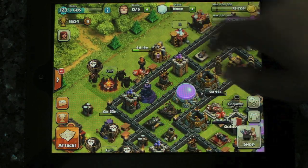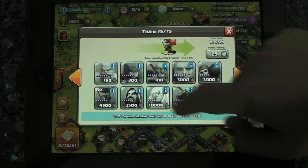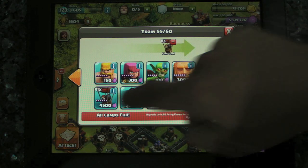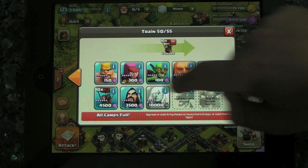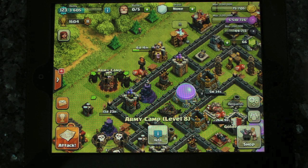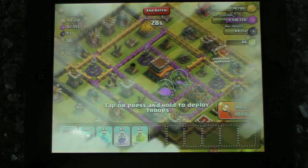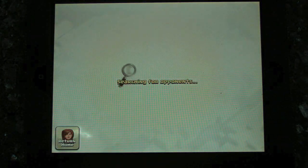I think I might queue some balloons. I'm popping out for dinner tonight, so I might just build some balloons on the way out. We're looking for some gold, but we're really looking just to test to see whether P.E.K.K.A.s are still any good. I think probably a medium strong base, would you reckon.